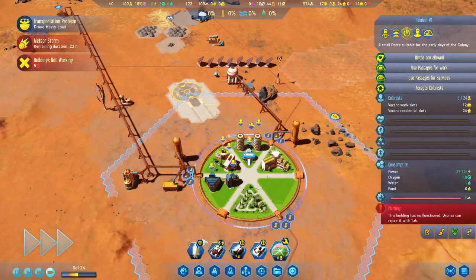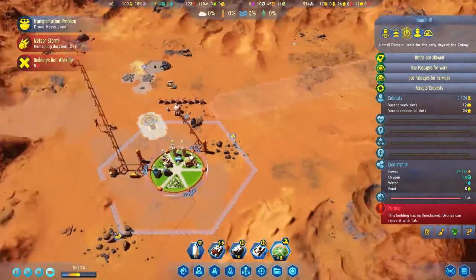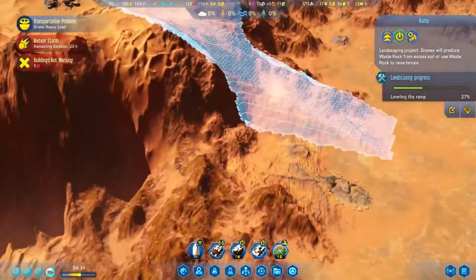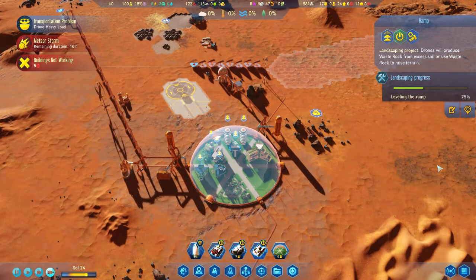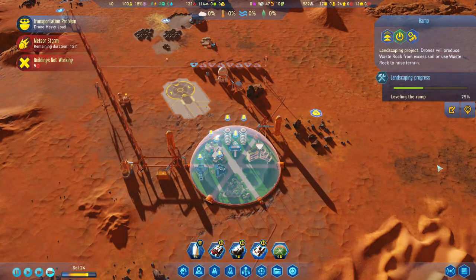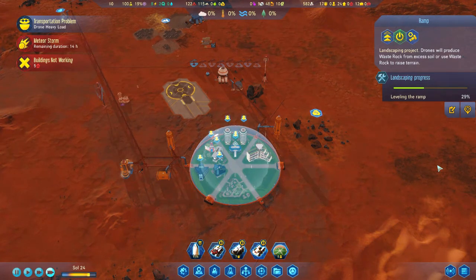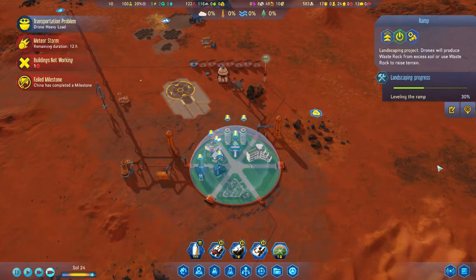We're gonna launch. We've got a shuttle coming in, research happening, ramps and roads being built — this is great. I hope you are enjoying this video, following along with my highest difficulty percentage colony run through Surviving Mars. I think we're doing a lot better than we were last time, that is for sure. If you did enjoy this video and want to follow along, feel free to subscribe to the channel, leave a like, leave a comment down below, and I will catch you guys next time here on Surviving Mars on the Wooden Otter. Peace.